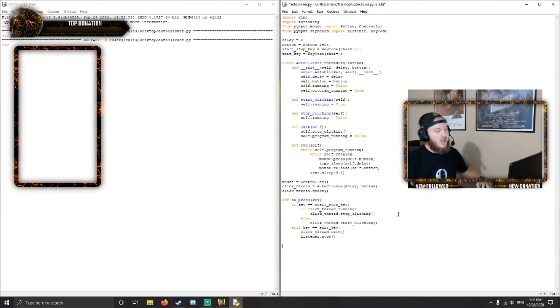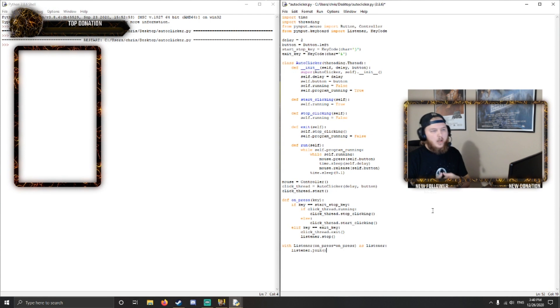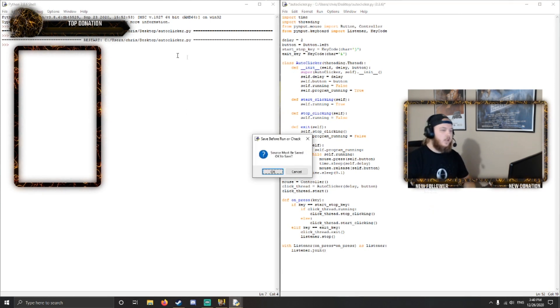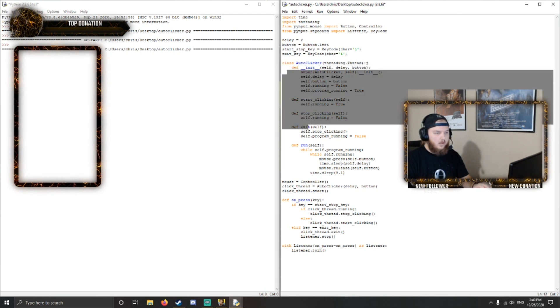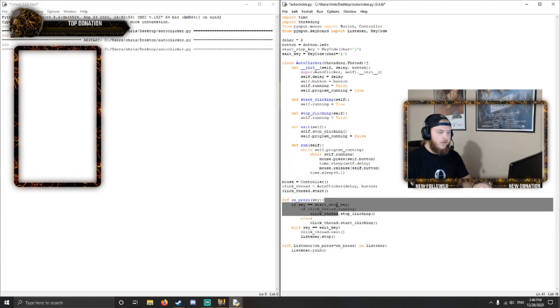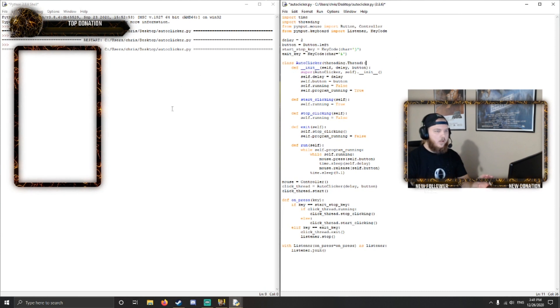This is the main way we run this loop to have it work: with Listener(on_press=on_press_key) as listener, listener.join — this allows pynput to actually listen for our keyboard. When we press F5 to run this, it's running but nothing is happening. When I press the key code J, all of a sudden it starts clicking and it holds for two seconds — I am not clicking. Press J again and it stops. So we know it works: press J to start, press J again to stop.